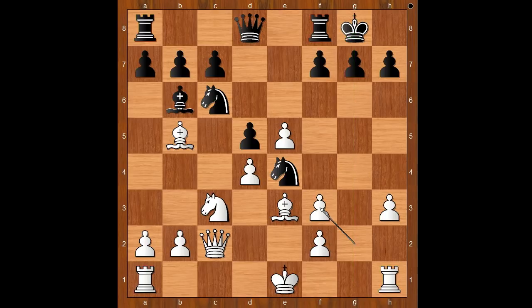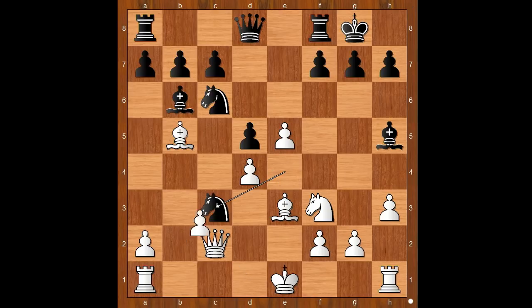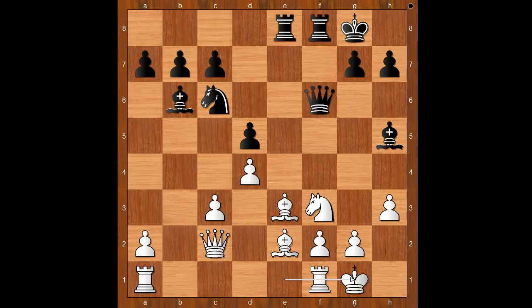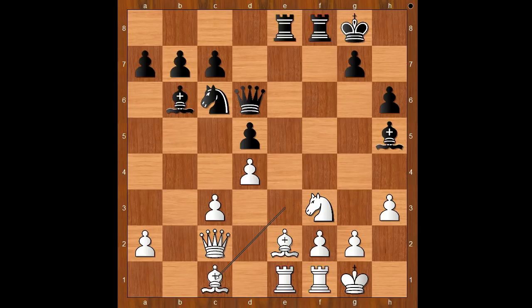Back to our game. Knight takes on c3, b takes on c3, f6 — it makes sense to open the e-file. Pawn takes pawn on f6, queen takes on f6, bishop to e2, rook from a to e8 and queen to d6, bishop to c1, bishop to a5 pinning the pawn, queen to d2, rook to e4.